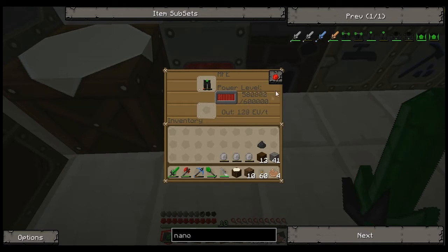Like the mining laser - anything else that requires an electrical charge - they do take a decent amount. And I don't think you can put them into a bat box. I know the mining laser you can't put in a bat box. So you've got to do an MFE there.